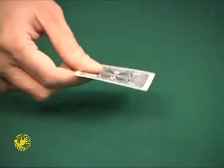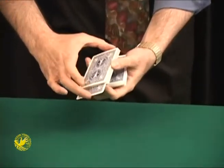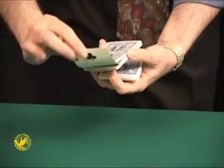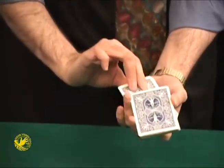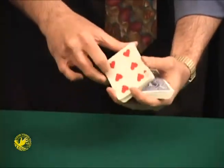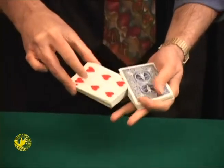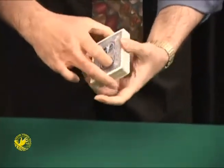Now what I want you to do is take your card and lose it anywhere you want in the middle of the top half. That's your card — I'm going to take it and lose it inside. I'm also going to take the bottom half of the deck, turn it face up, and shuffle them face up into face down cards. So the deck is now mixed face up and face down.